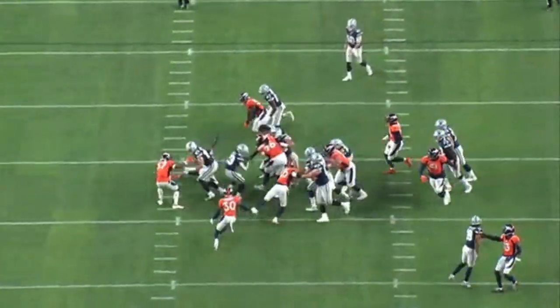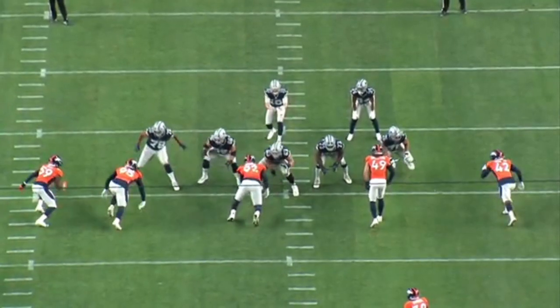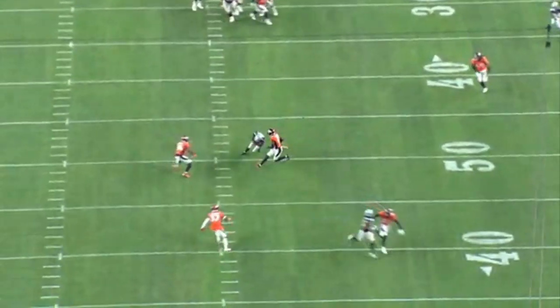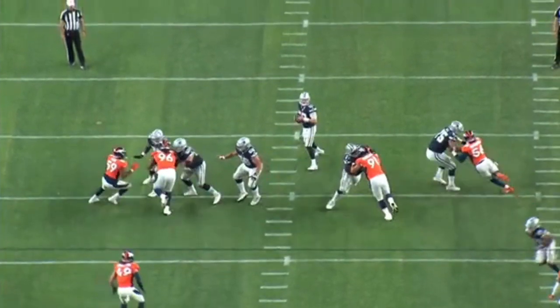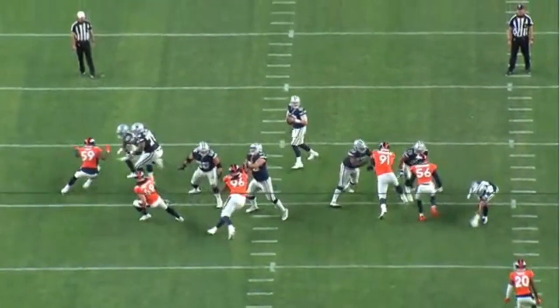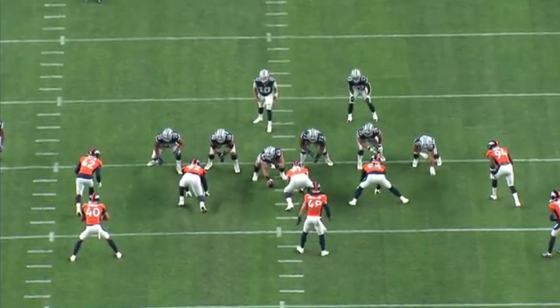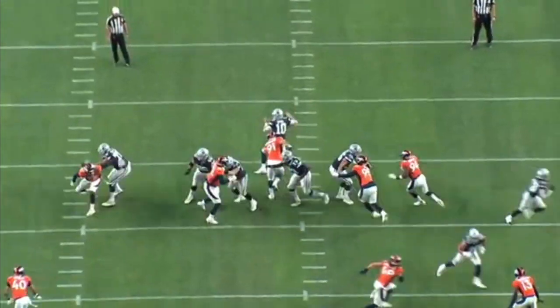When it comes to one-on-one matchups and pass protection, there weren't really any plays where Tyler Smith was overwhelmed. He played with a lot better balance than he did in college, and obviously at left guard he's going to be less vulnerable than he would be on the outside. This 15-to-20 snap sample of pass blocking was a lot less hectic than his college tape. He did allow a hit by letting a free rusher go, but that's more of a missed assignment situation that'll get cleared up in the film room.